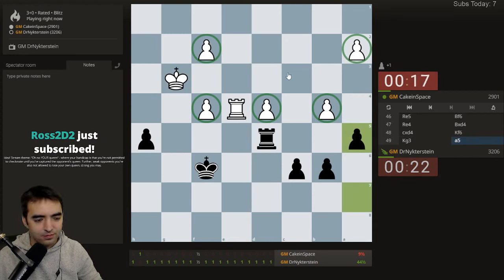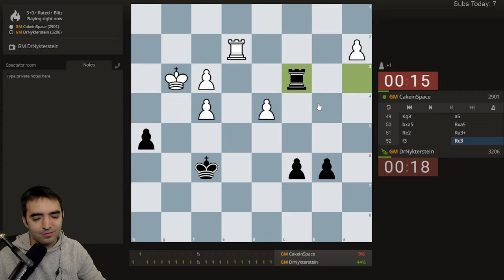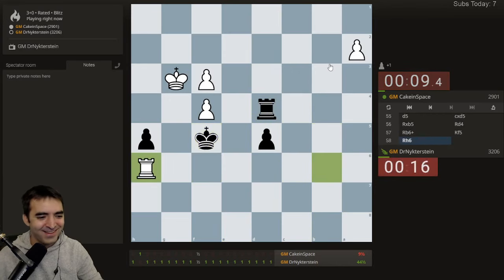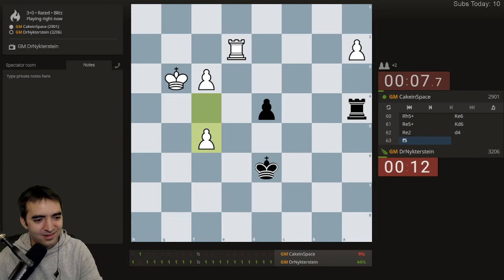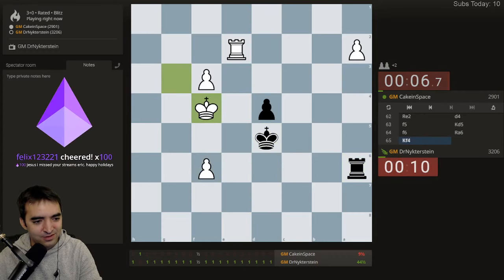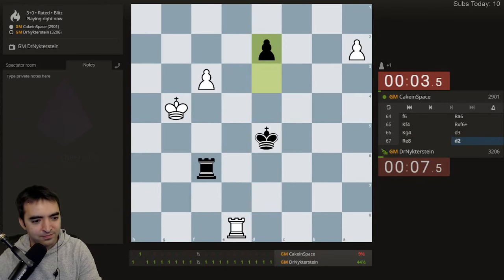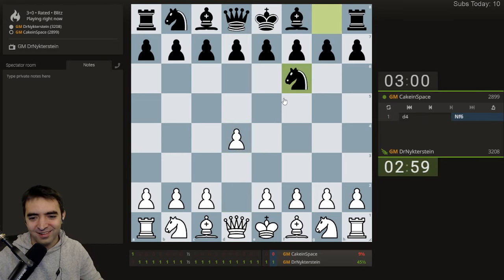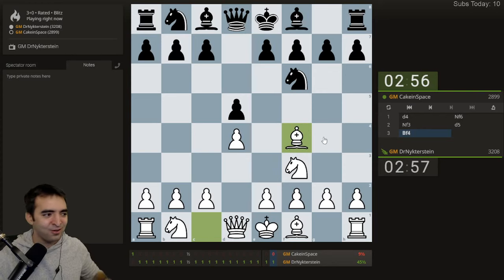Stream theme idea: your handicap is that you're not permitted to checkmate until you've captured the opponent's queen; against weaker opponents you're also not allowed to lose your own queen. I like that idea — I'm going to copy-paste that to a notepad document. Magnus's pawn got so far; I looked away and he's just queening. London — yes, it's London. Carlsen playing the London; I'm so happy right now.